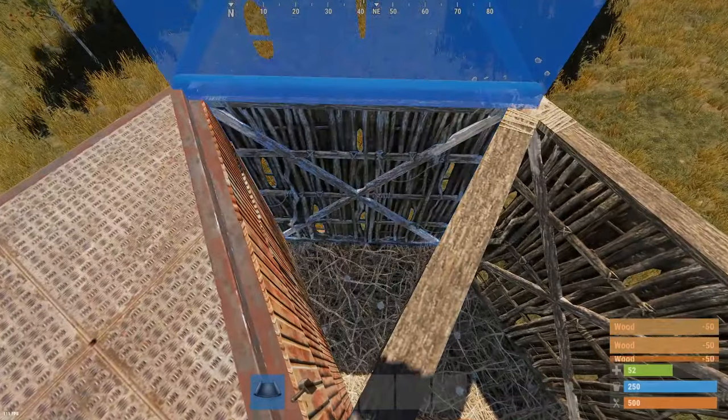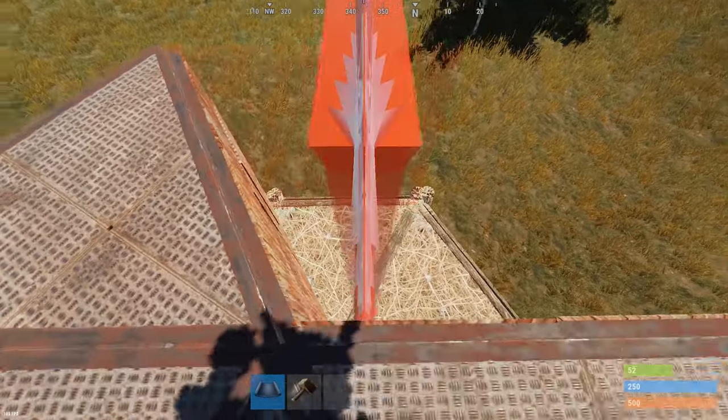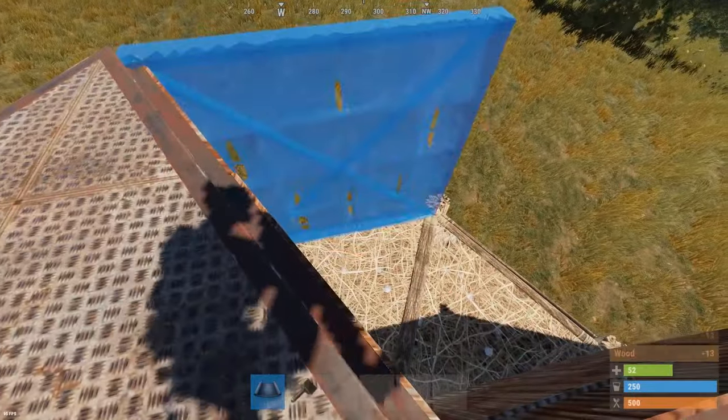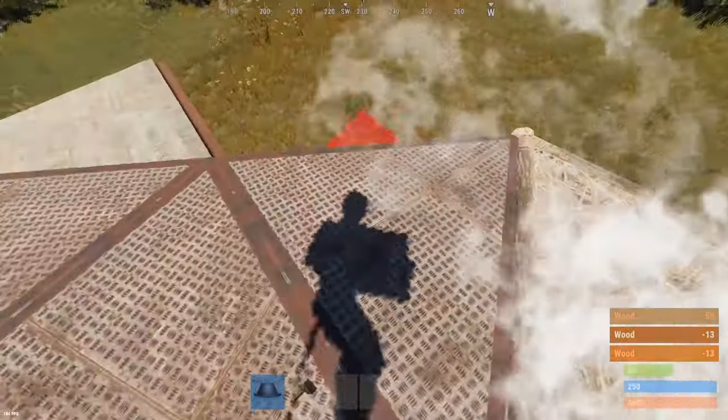Once that is done, go around the entire base, add floors everywhere you can, and then floor tiles on top. Go around the entire base and upgrade as you go — I'm doing it full twig for now since I'll show you what I upgraded to in a minute. With the inner walls, you obviously need to upgrade them as you go.